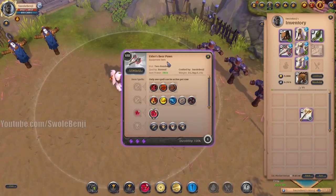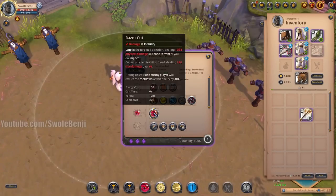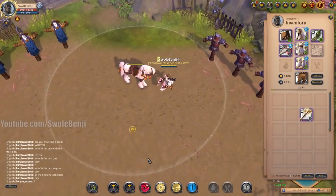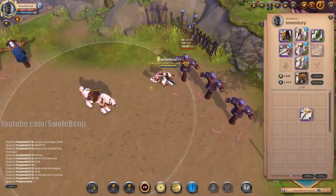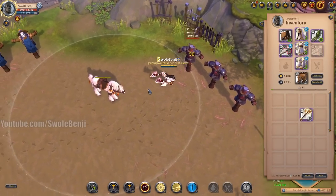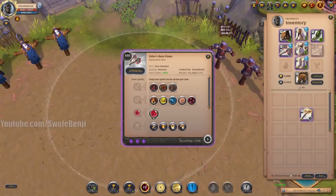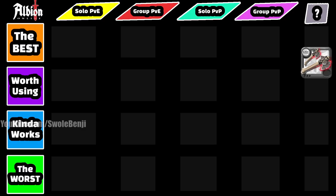Now we have everyone's favorite weapon in the axe tree — the Bear Paws, possibly one of the most loved weapons in the entire game, and also very expensive. The Bear Paws let you leap forward as a movement ability, hitting for a very large amount of damage and causing the target to bleed true damage for quite some time. Hitting a player reduces the cooldown by 40%, giving it a very low cooldown if you land it. You can use it to engage, disengage, or escape — it's incredibly versatile.